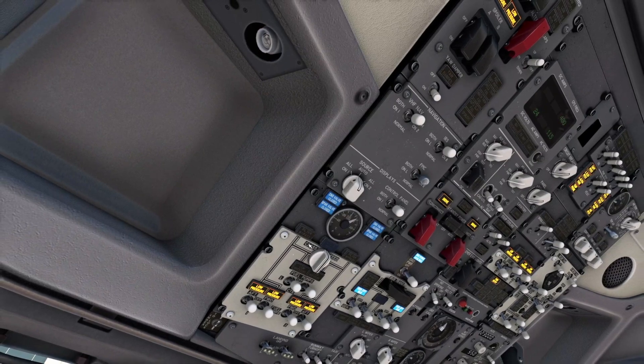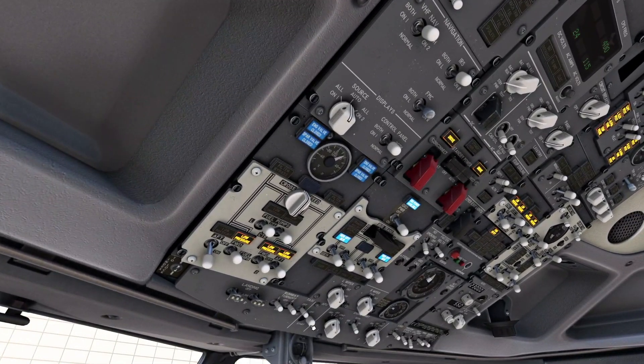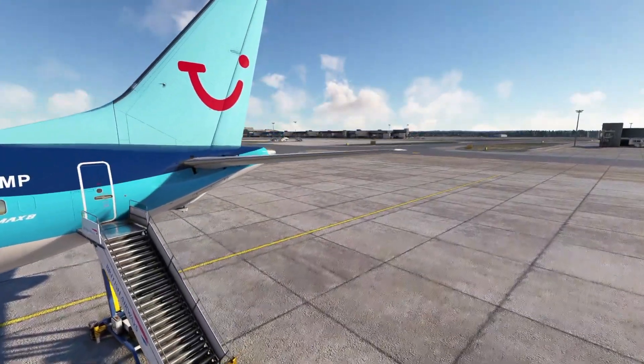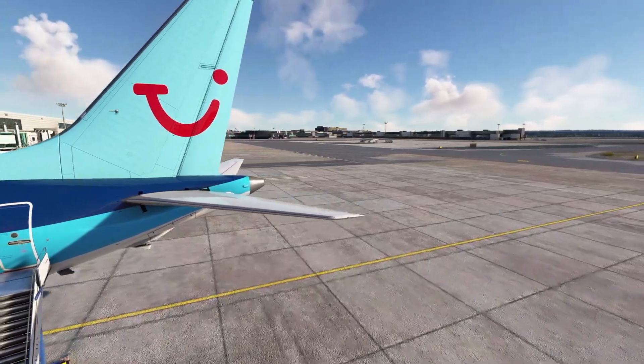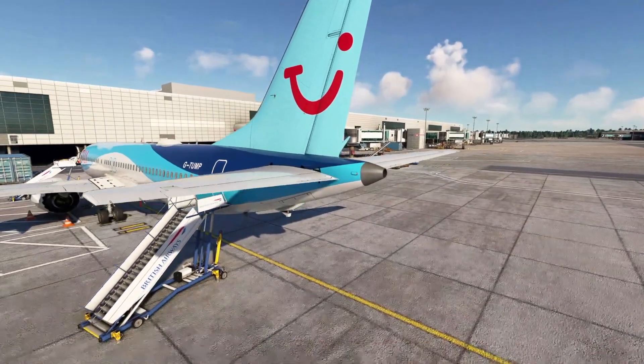Now it's time to turn on the APU. The damper goes on, left fuel pump on, then APU to ON — wait a couple of seconds and hit start. Just like the 737 NG, the MAX has an APU, which is a small jet engine in the rear of the aircraft that supplies bleed air to both engines in order to get them started. The sounds are really good in the iFLY as well.